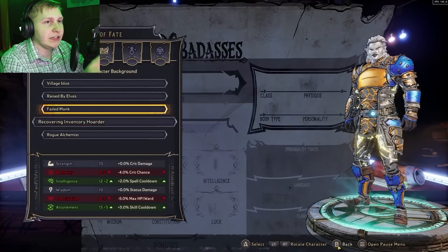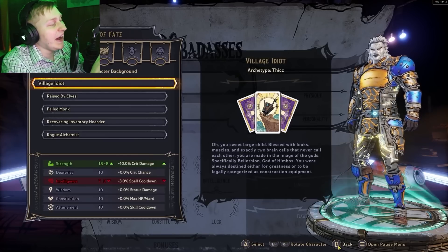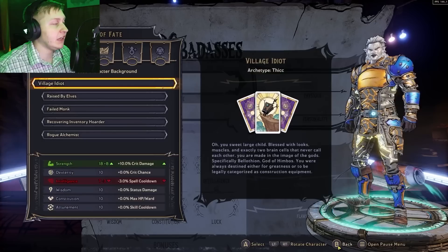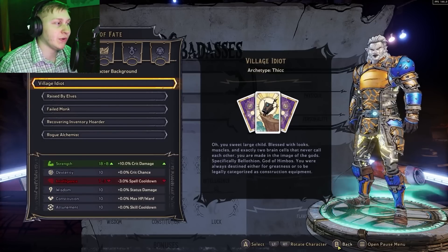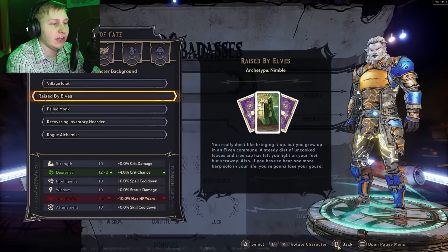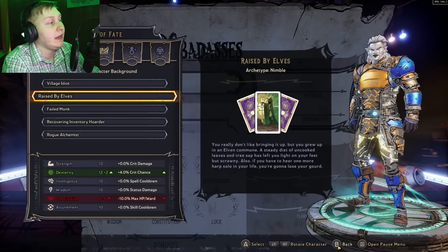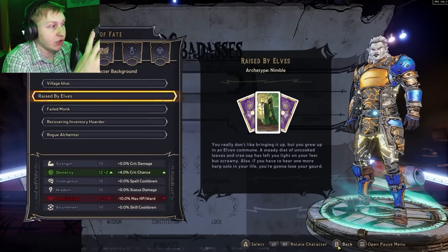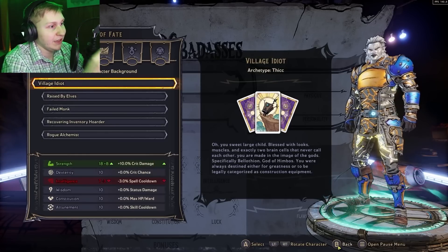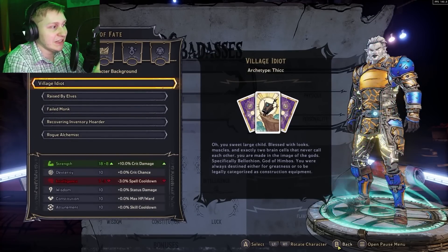As you can see here, after you've created your character, you have a choice between five different character backgrounds: Village Idiot, Raised by Elves, Failed Monk, Recovering Inventory Hoarder, and Rogue Alchemist. None of these, despite having fun flavor text, have any effects on dialogue or anything besides the stats. And the stats are extremely important to optimize, because picking the wrong one can make your build detrimental in the future — you cannot change this at all.